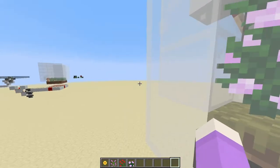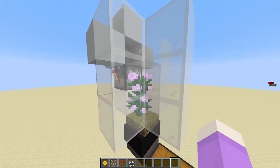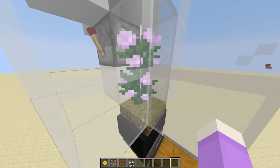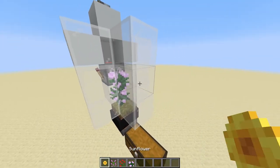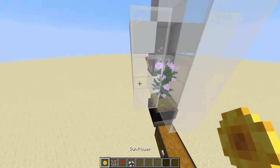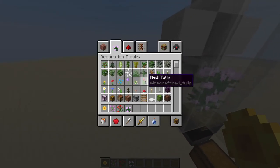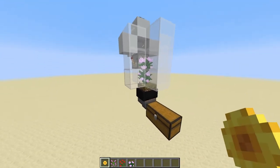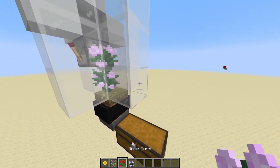Today we are going to be looking at a two-block tall flower farm. This flower farm is designed to work with two-block tall flowers. If it is just a normal one-block tall flower, it won't work — this is designed specially for the two-block tall flowers.